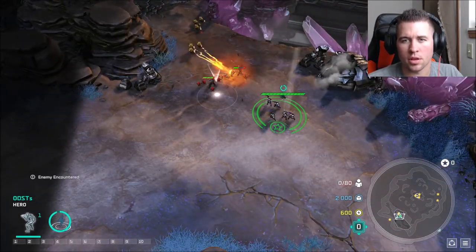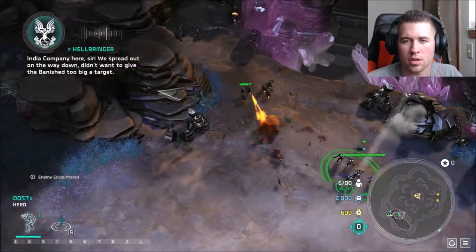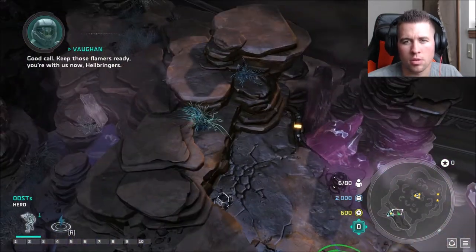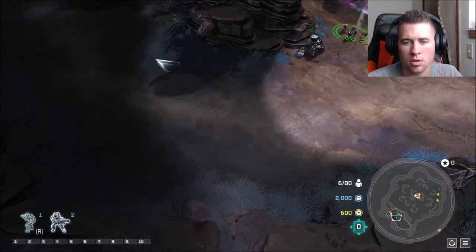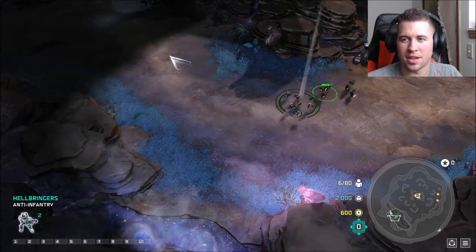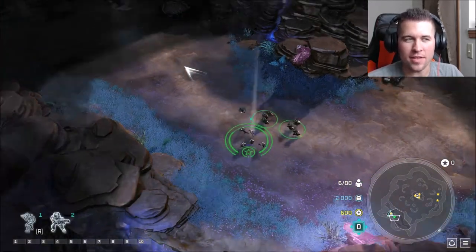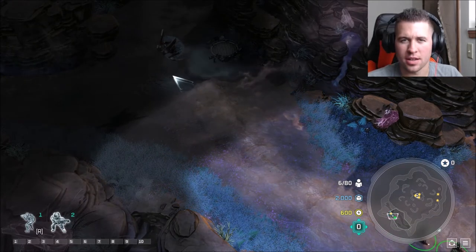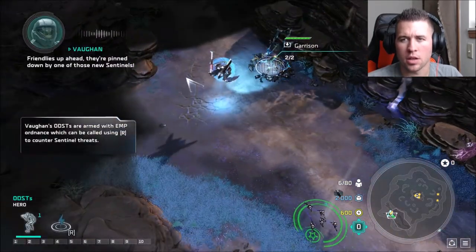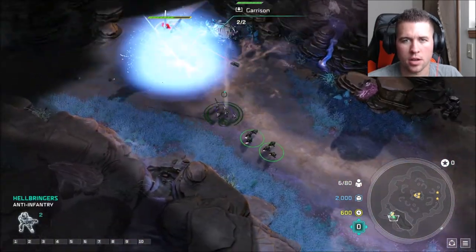We need to take out those troops. India Company reporting in — we spread out on the way down, didn't want to give the Banished too big a target. Good call — keep those flamers ready. You're with us now, Hellbringers. Moving to location — Major Vaughn reporting. By the numbers — give us something. Here comes the squad. Weapons ready, we're up — I'm liking the additional firepower.